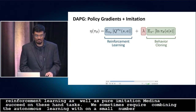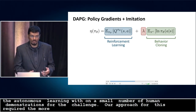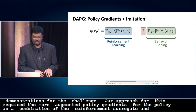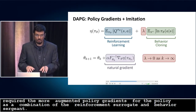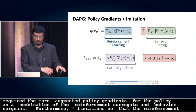Our minimalist approach, which we call demo-augmented policy gradients, constructs a surrogate function for the policy as an additive combination of the reinforcement learning surrogate and the behavior cloning surrogate. We then perform natural gradient ascent on this composite objective function. Furthermore, we anneal away the behavioral cloning surrogate over iterations so that ultimately we solve for the reinforcement learning problem and optimize on the task reward measure.